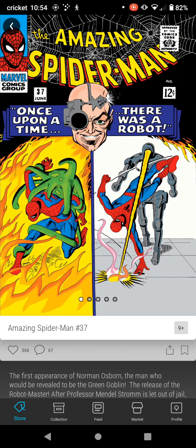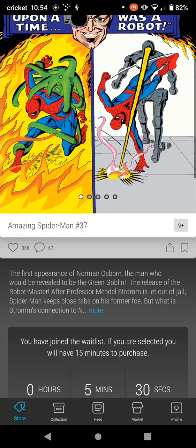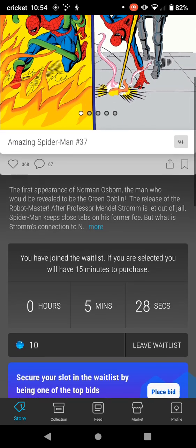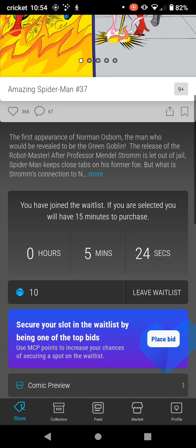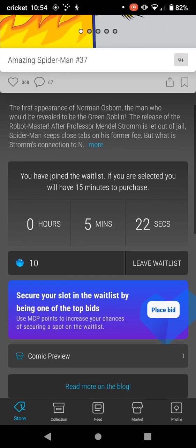Amazing Spider-Man number 37 — once upon a time there was a robot. This is a Silver Age, I don't know if it's a grail, but it's the first appearance of Norman Osborn. Definitely going after it. I'm going to go after it just once.